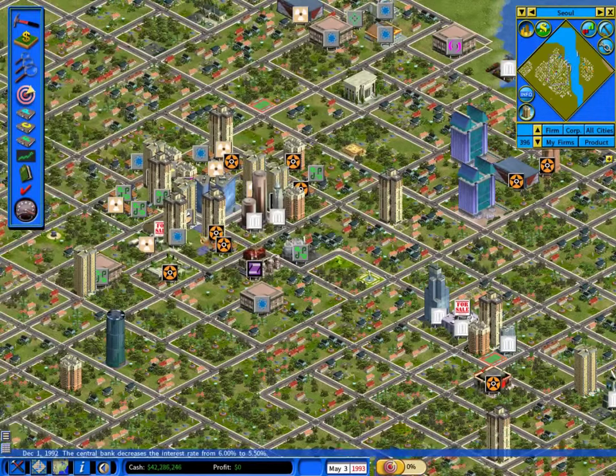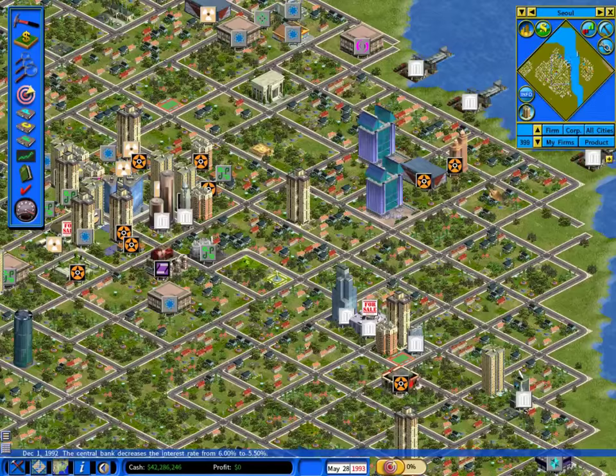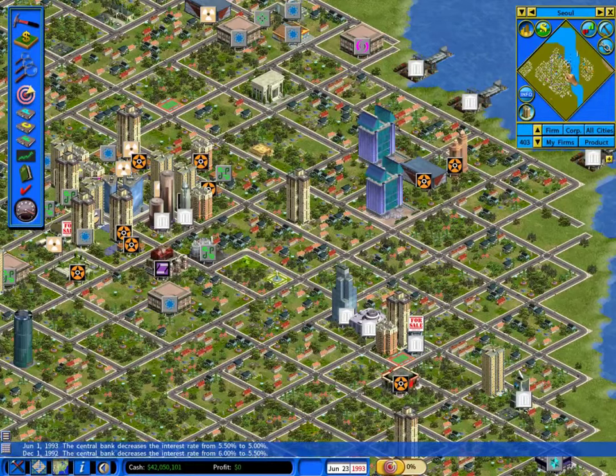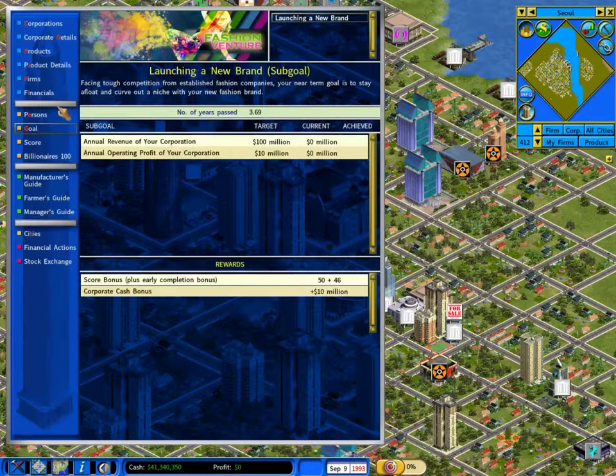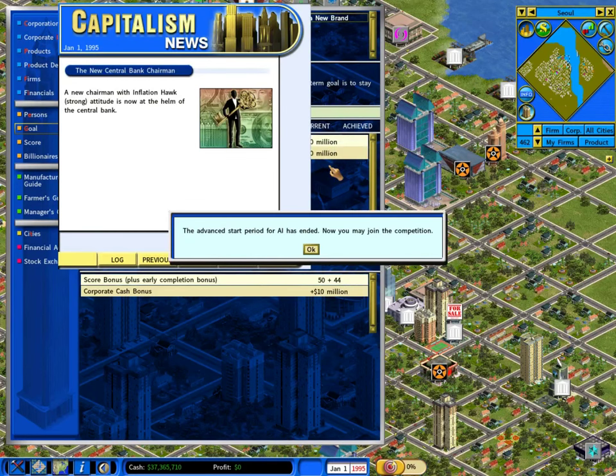This game is kind of the be-all and end-all of business simulations — it's breathtaking the level of detail. Basically the idea is that you are running a large corporation, and each scenario has different goals. In this one, I'm trying to create a fashion empire. My first goal is to have $10 million a year of operating profit with $100 million of revenue. Once I've met that, the goals will be to increase revenue and profit and achieve dominance of brands under the fashion sense — apparel first, then leather goods, and on from there.